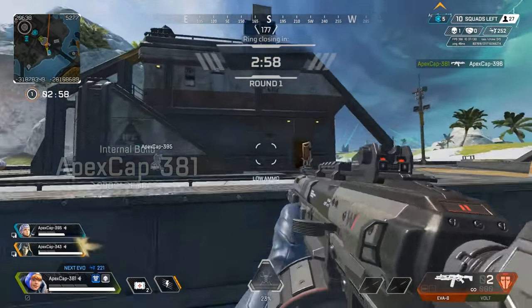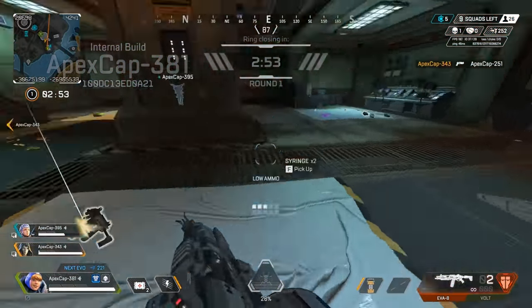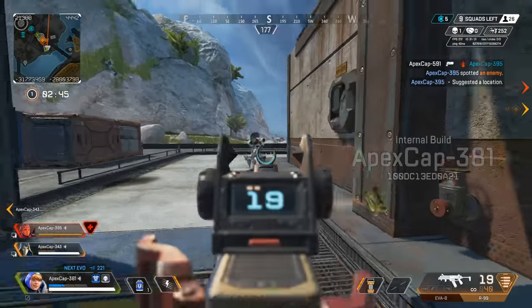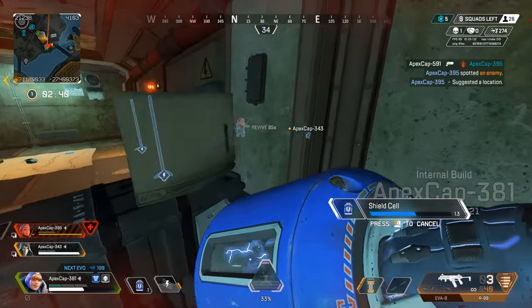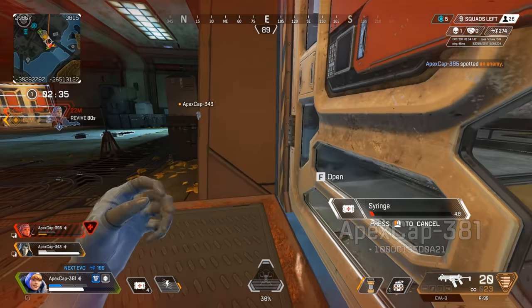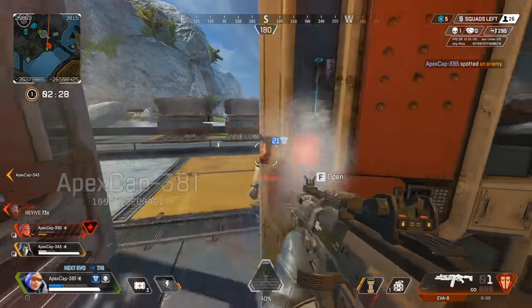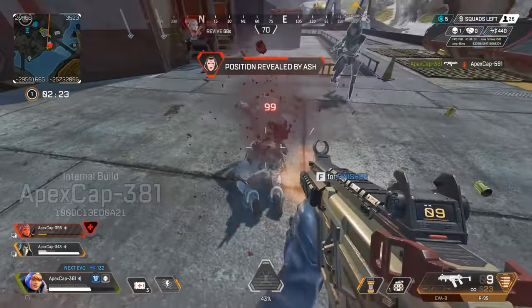The south side of the map has more open areas but you can benefit more from the gravity cannons — you can see one in the background on the far right, and they shoot you quite far. If you do play on the south side, play these buildings. They're very unique and custom to this map specifically — not just stock structures from King's Canyon and World's Edge. It's going to take some getting used to finding the loot table in these new structures.